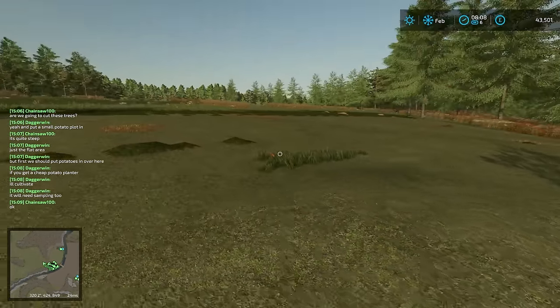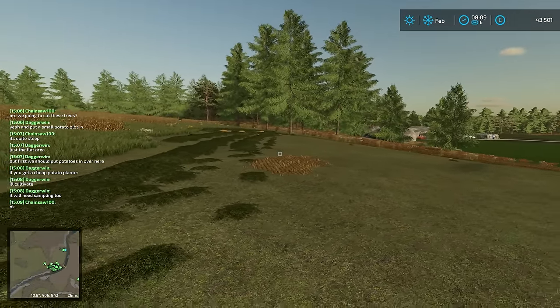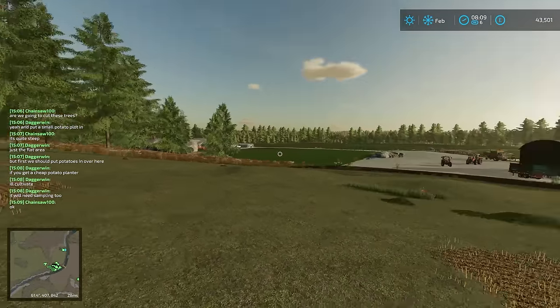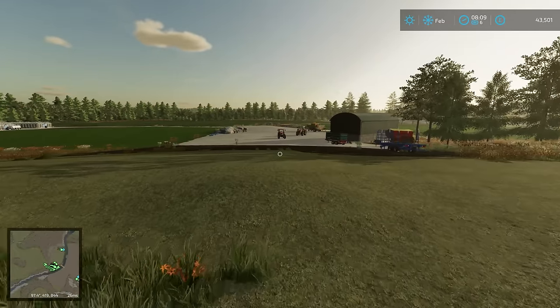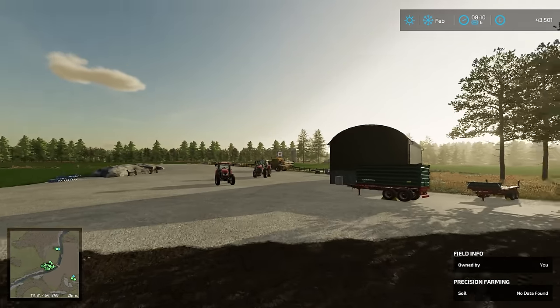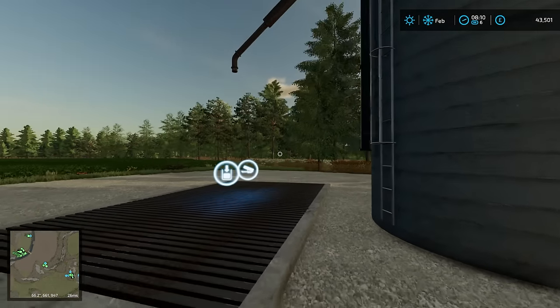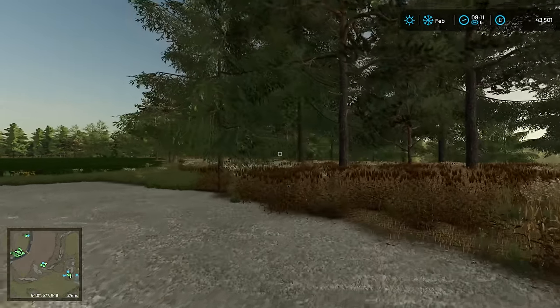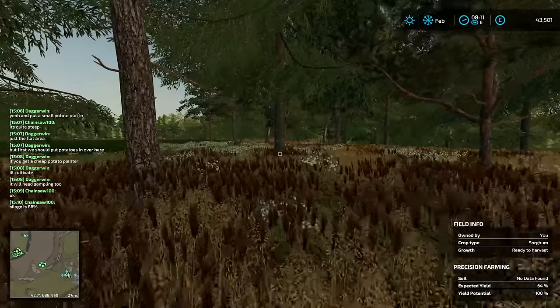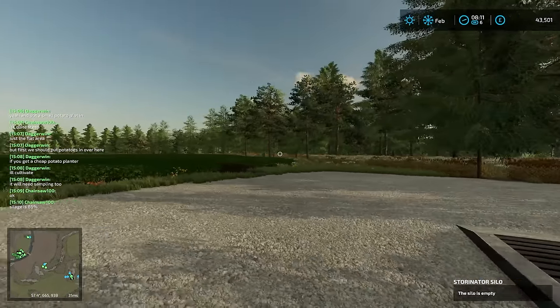We didn't manage to get all the grass taken off it up to here — it let me mow to here but that is actually out of bounds. Our boundary is here. But if we cultivate this, we can then sample it and put potatoes in. The same is going to apply for the area behind the silo. It would be a very good idea to fell all the trees on the flat area, then we can cultivate it and put potatoes in there as well. Or we could expand this field.